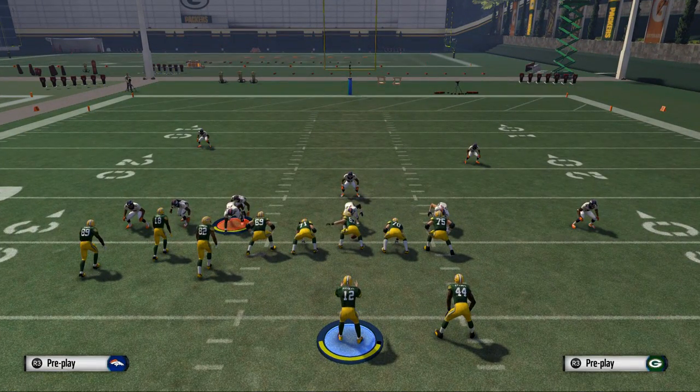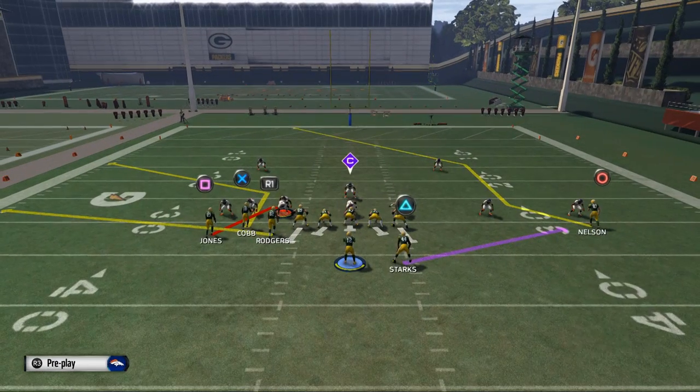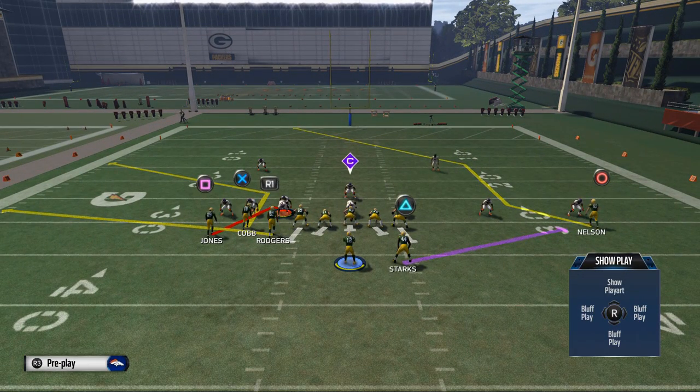When you're facing this alignment, this is pretty much an instant tell that it's probably going to be either two-man under or cover two defense. The deep safety — if he comes down they may drop him out, but normally that deep far-left safety is going to be going into a deep blue zone. We'll show you the play art here for two-man under. As an offense, we have a couple of options: we can do some floods, some picks and rubs, or some unbumpable routes.